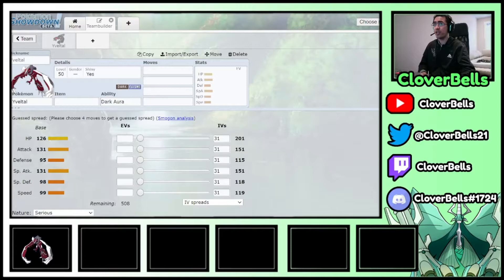What's going on YouTube, Cloverbells here back with another Series 11 team building video. Today we're looking at Yveltal — this will be the fifth and final team building video we're releasing. We've already done Zacian, Dragonite, Kyu-Rem White, Ho-Oh, and Calyrex Shadow, so check those out. But this is the final one for January.